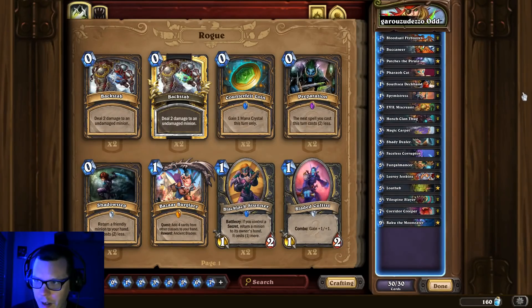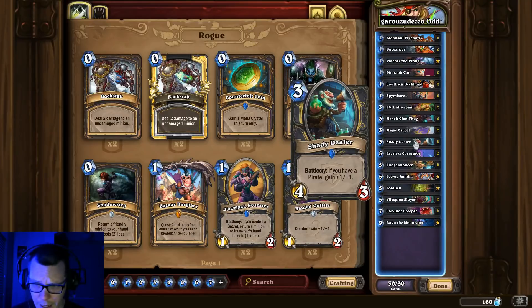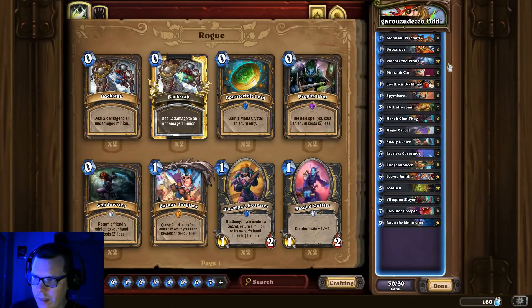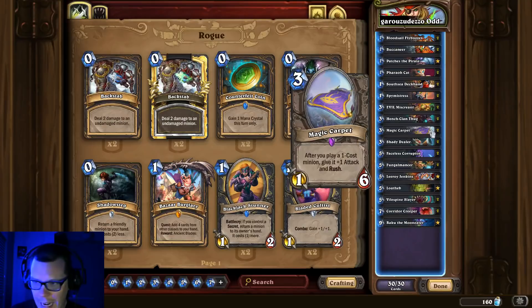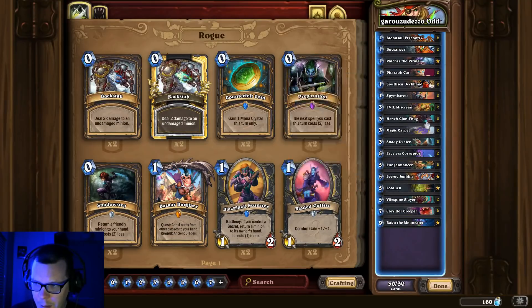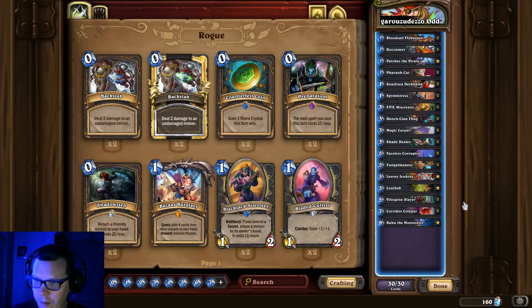Odd Rogue — I love me some Odd Rogue. I took this specific list to Legend on the Europe server and I think this is the best build of Odd Rogue you'll find right now. Some people don't like the Shady Dealers but I think they're great — getting a 3-mana 5/4 against a Priest is great tempo. If you don't like Shady Dealers, you could run South Sea Captains. It's got a good pirate package. I really like the Spy Mistress for stealth — these can be devastating with a couple out at once. The Magic Carpet makes aggro decks really struggle, especially with lackeys from your Miscreant and all the one-drops. I like the double Fungal Mancer. Faceless Corruptor helps clean up boards. Very strong list — highly recommended.